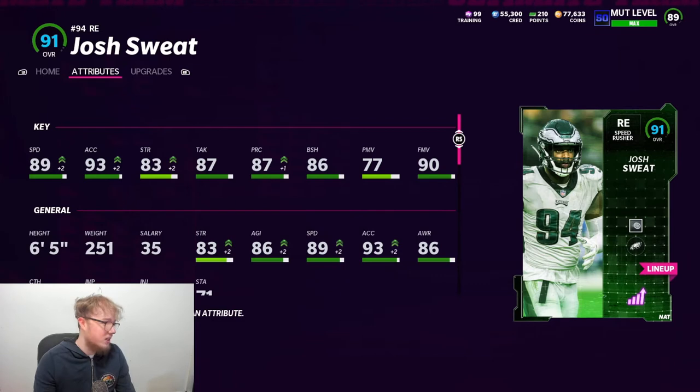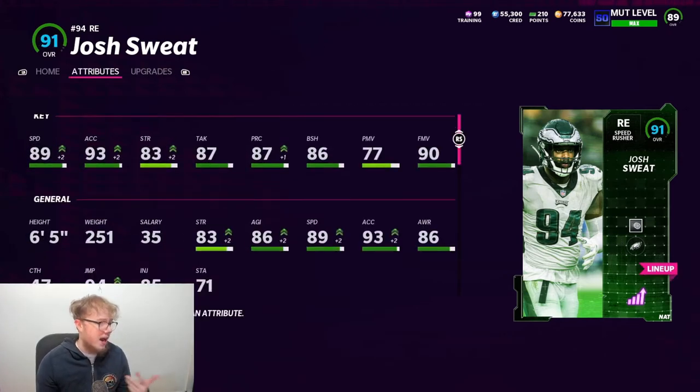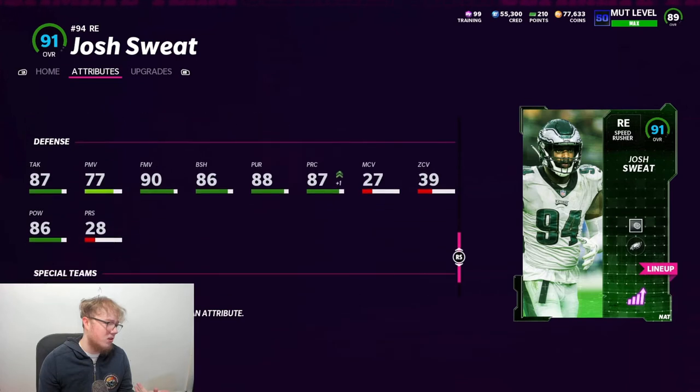So I'm with the Theme Team, 50 out of 50. This guy's six foot five, 250 — he's a big guy. He's got 89 speed, 93 acceleration, 83 strength which is a little low, 86 block shed which is also a tad bit low, but he's got a 90 finesse move. So he's fast. I have Speedster on him, as you can see. We're going to be trying that out tonight — I haven't tried it yet but I've been wanting to. I've got his power all the way up.